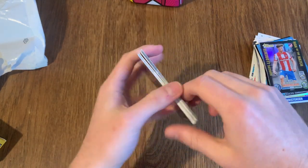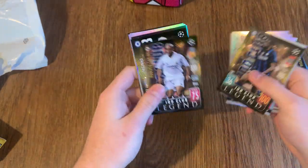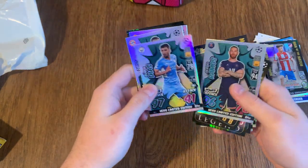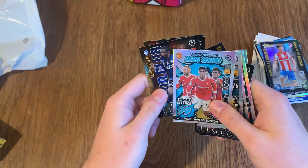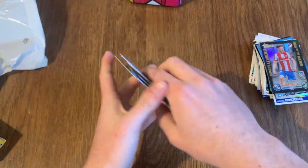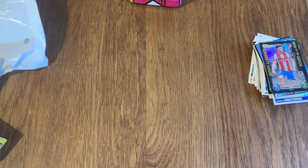Massive shout-out to Topps for sending these out to us — they were awesome. These are the pulls we managed to get in today's video. Of course, Mbappe Man of the Match looks really nice. Hero Ramos, Upamin Kano, and Diaz — the triple United defence. And 300 Clubs as per the previous video. Thank you so much for watching, see you in the next one. Goodbye!